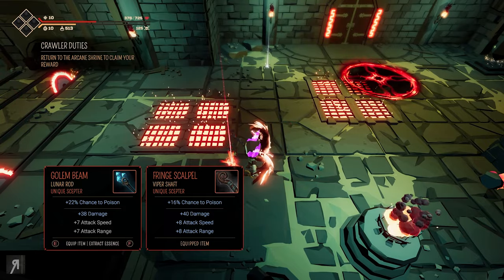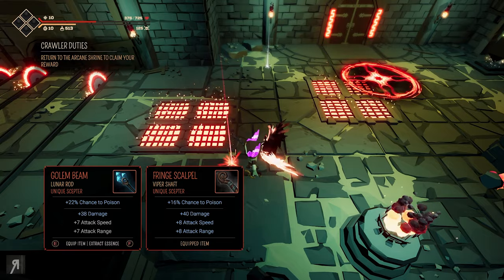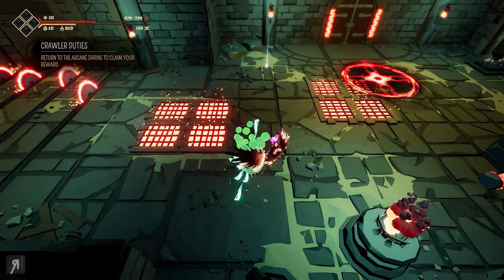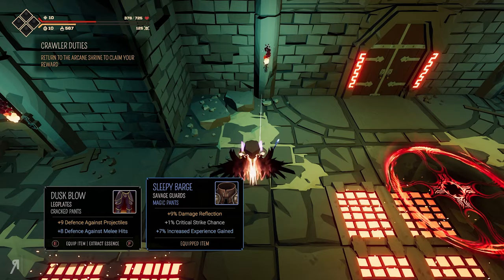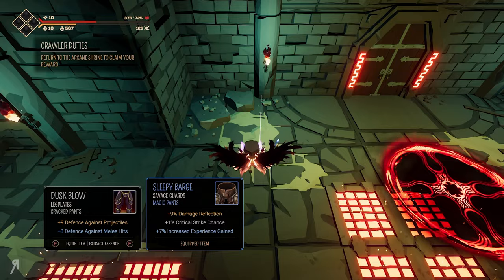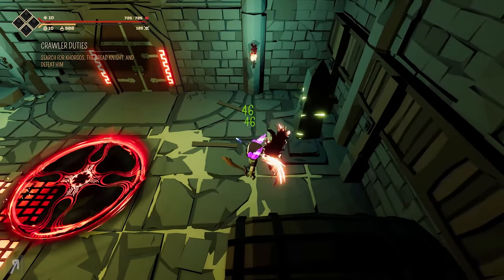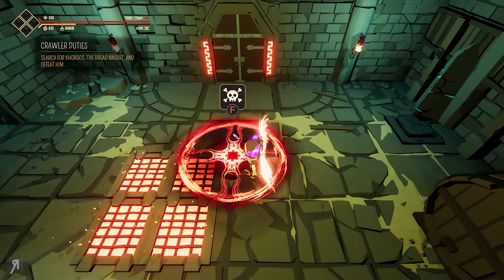A golem beam — that has a much greater chance to poison which I very much appreciate. I'm going to take that. Lots of essence from extracting the old one. We have defense against melee — I think I'm probably going to be taking this. It seems a bit weird to disenchant the blue item but it was just much much better. We just healed all the way to full HP — that's crazy.